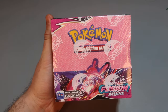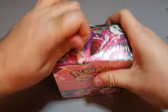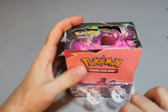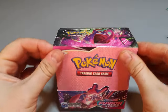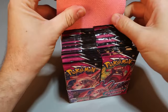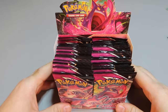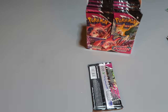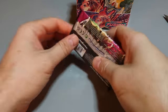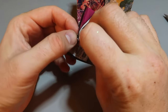Fusion Strike booster box, let's open it up and see what we get. I think the chase card is the Finger. This box was 36 bucks - it's one of those display boxes, that's pretty beautiful. Adjust the camera a little bit and see what we get.